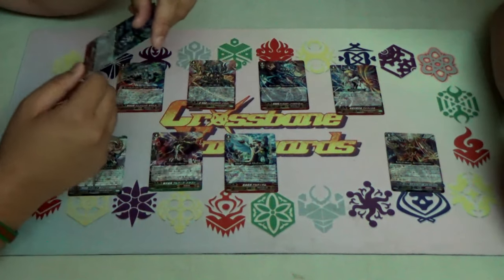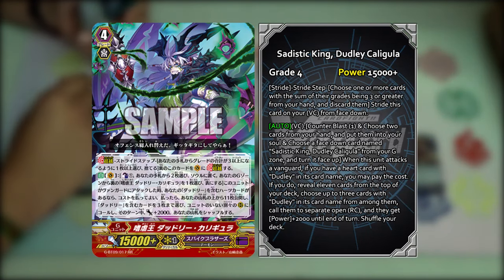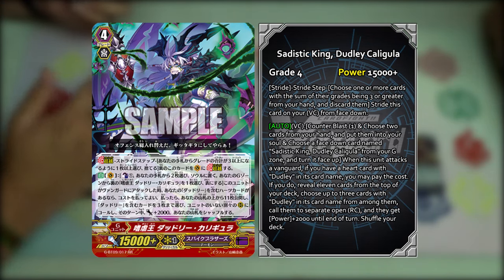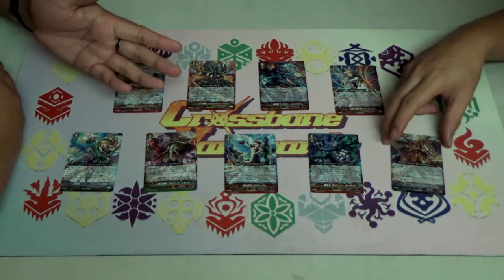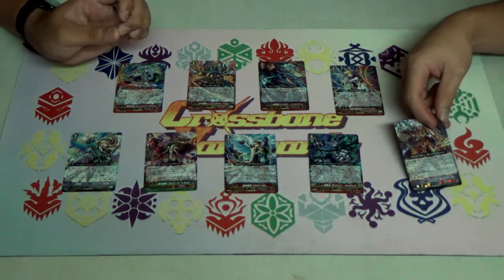Lastly we have Spike Brothers — Demonic King Dudley Caligula. His skill: Counter Blast 1, choose two cards from your hand and put them into the soul, then choose a Dudley Caligula from your G Zone and turn it face up. When this unit attacks the Vanguard, if you have a Dudley heart, you may pay the cost — look at the top eleven cards of your deck, choose up to three cards with Dudley in their name, call them to separate empty rearguard circles, those units get plus 2k during that turn, and shuffle your deck. Spike Brothers is an unsung hero — people still don't realize its potential. It's a technical deck.